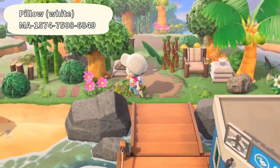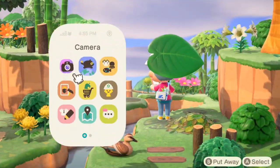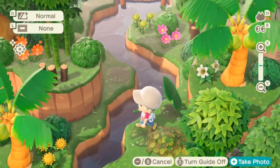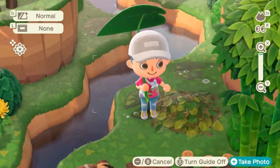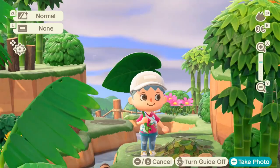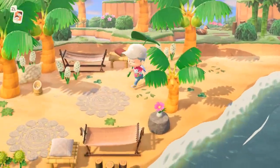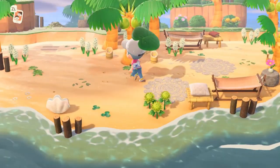Shall we go maybe on the beach a little bit? Oh, look at the river here with the bridge — this looks so good! Oh, look at these huge lily pads. Hopefully I can find all of the custom designs for you guys. This is so cool. Alright, let's check the beach — we have a very kind of natural and relaxing beach.